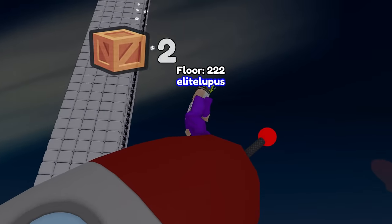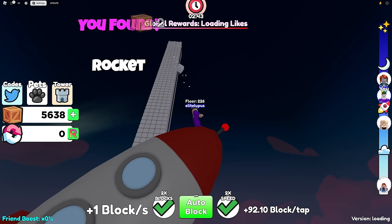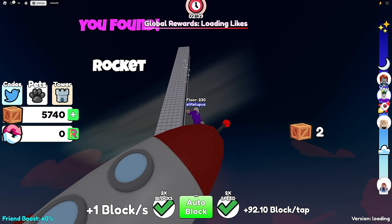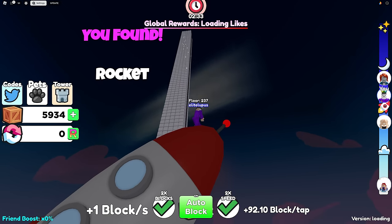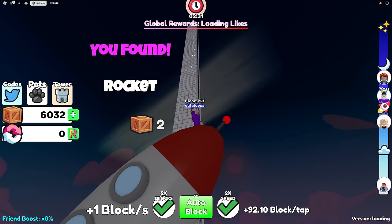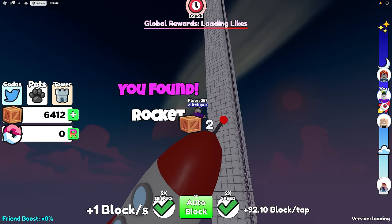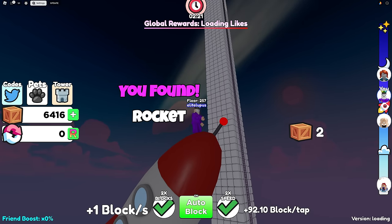We're at 5,000 — so this is a lot of blocks. That's why when you jump down the lag it causes is unreal. So if we go down to the floor now and looked up, this will be so tall. We can rebirth — do we want to rebirth? Or do we want to see how far we can go and get the nice pet? I think we should try to go as far as we can. How many floors are we at? 257 floors.